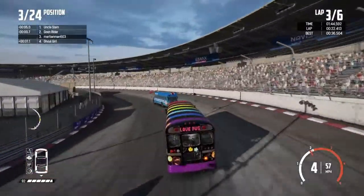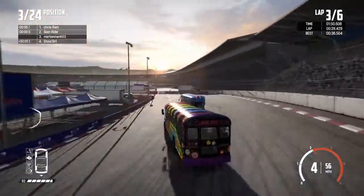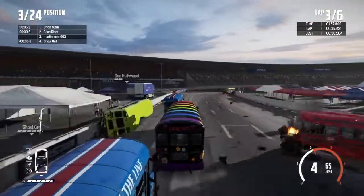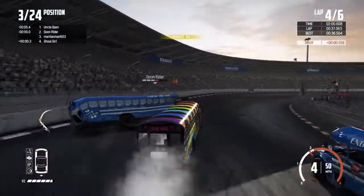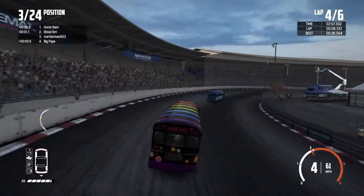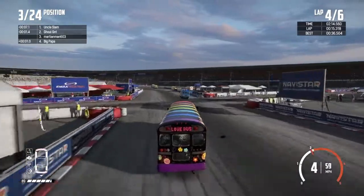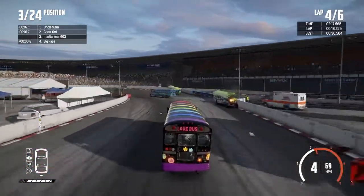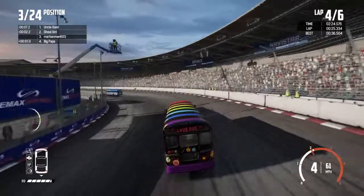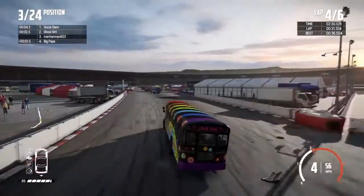We've got to come back from that DNF from the last race, that's for sure. It would be nice to close this series out with another win — that would be awesome. That would just prove to me that I'm better at driving the slow bus than I am the fast mini-coop. There's Goon Rider again — we've got to avoid that wrecked bus. We're just going to nudge him around. We avoid complete destruction going through that cross section. We're holding third place steadily, and that's really good considering we didn't even survive the last figure-eight race.